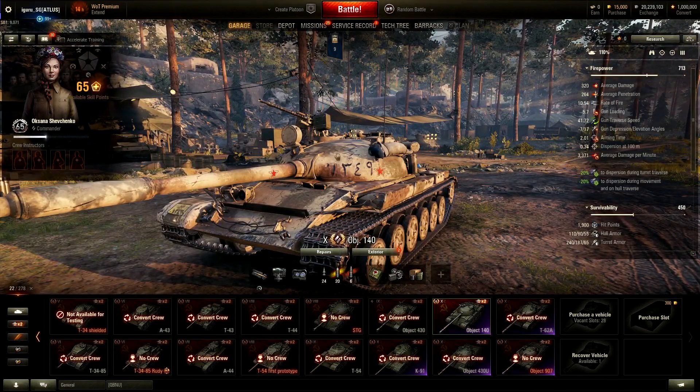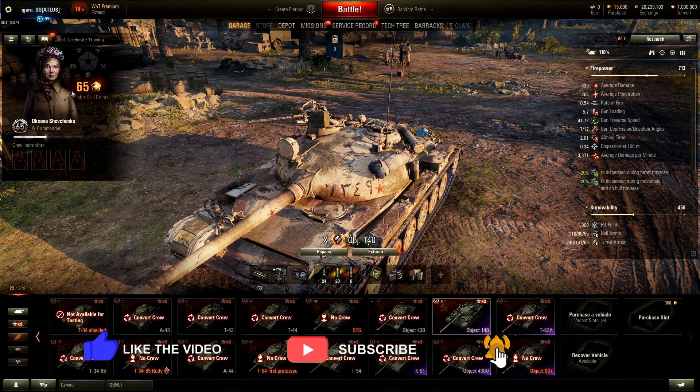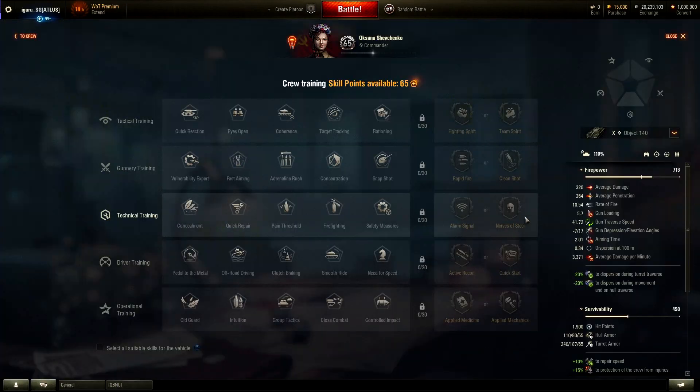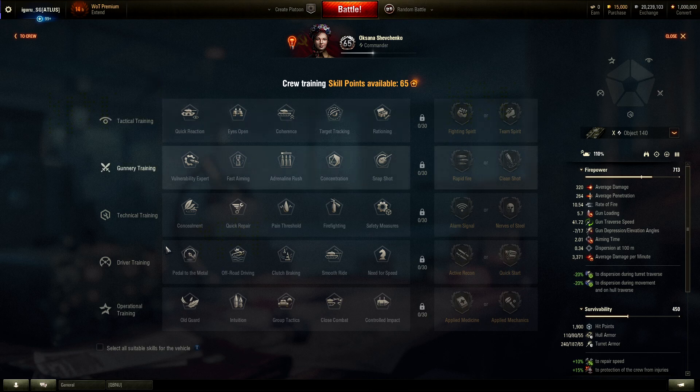I have converted the crew here in my Object 140 and you can see me getting 65 points out of it. If you click on that, it takes you to the interface where you can distribute your 65 points. You can immediately see there are a lot more skills — there's a skills section and a talent section. It seems like there's a lot more skills and talents available in Crew 2.0 than on the live server.